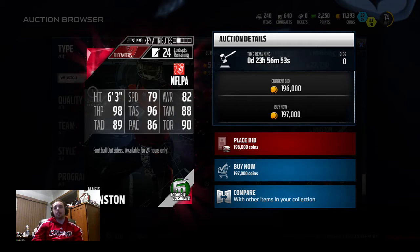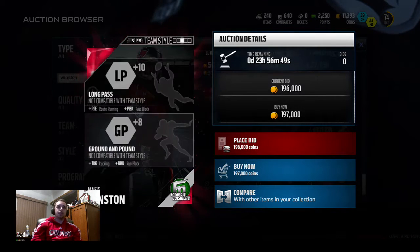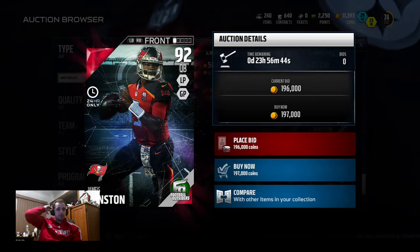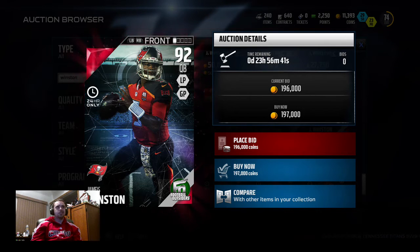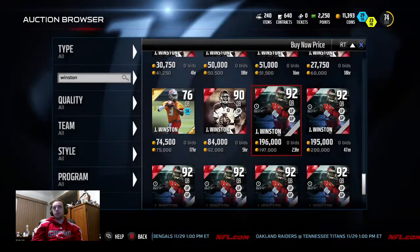I would like to see that throw accuracy medium be up to like a 91 or 92, but if we pull him we'll probably sell him. I do have plans for a quarterback once I start to upgrade my team. I've pretty much been grinding draft champions. I actually just went three and two in a ring season - I had a terrible draft, my players were bad, but we actually held our own pretty well with the team.